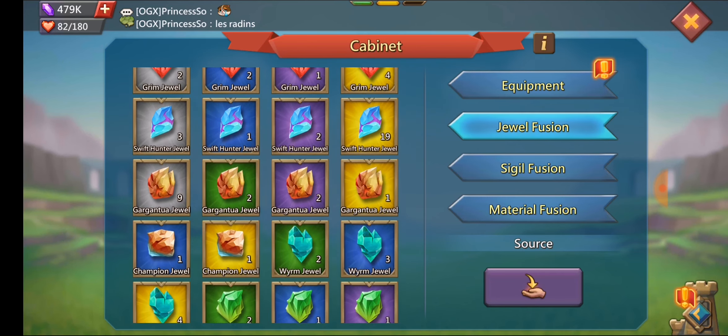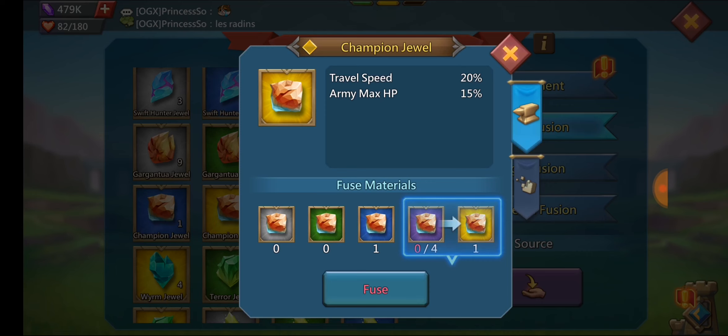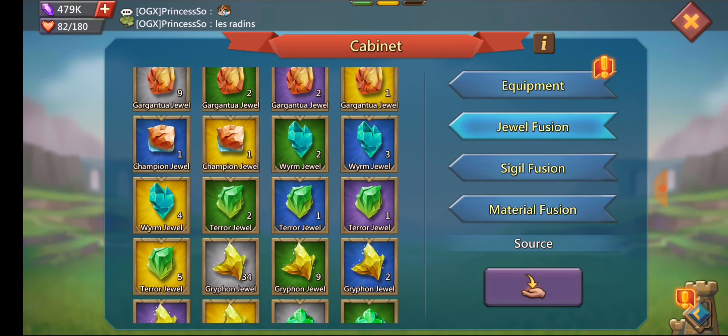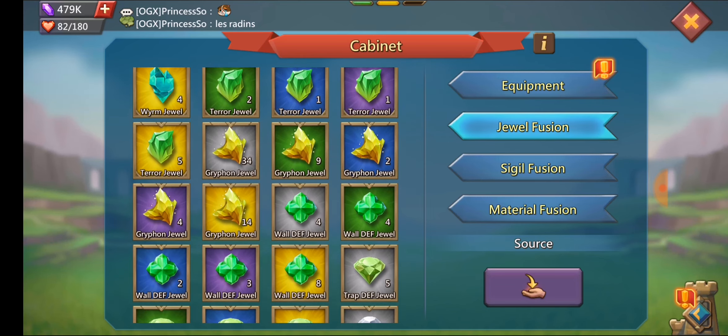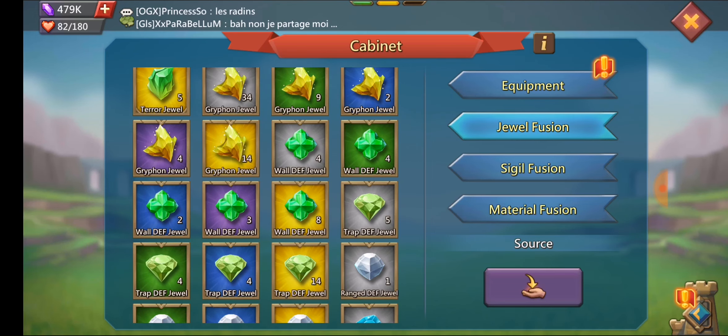He's got an extra champion jewel which he can throw into another set. He is building up a champion set, so maybe he'll throw the champion jewel into that champion set for the extra HP. Worm jewels, terror jewels — he's got a ton of extra ones, and those are pretty easy to get if you're on hunting buses. He's got a lot of Griffin jewels — like 14 golds. I don't know where he gets those from, probably buying jewel packs, because those are hard to get since no one does Griffin hunts.